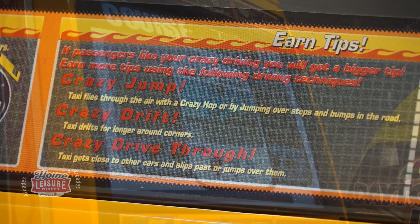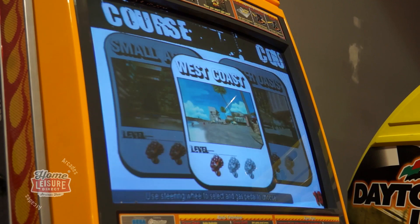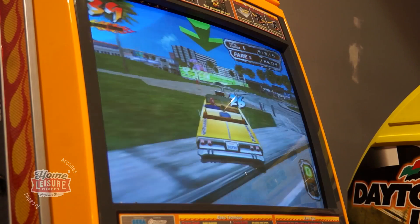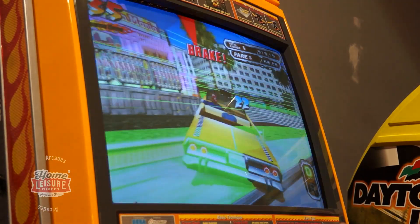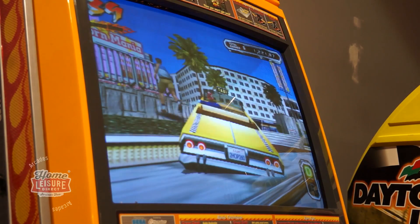Crazy Taxi High Roller gives players a choice of three different districts to drive around and to smash up in the process, each location providing its own unique challenges and layouts. There's the original West Coast from Crazy Taxi 1, Small Apple — a city stage themed on New York City — and then Glitter Oasis, based on the sites of Las Vegas.